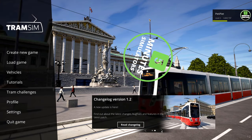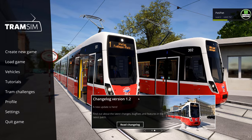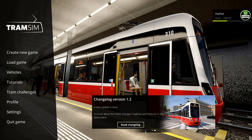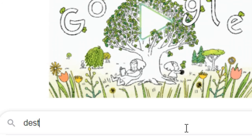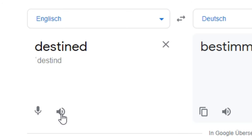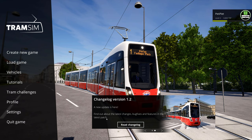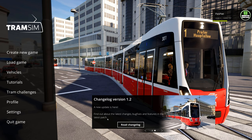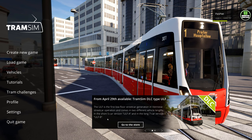Hello and welcome to 5ms. We are once again in TramSim, and a new update is here. This new update 1.2 brings a lot of new features which originally were destined or made for the Pro DLC, which has been cancelled now as the community didn't like the concept of a Pro DLC. So these features are now going to be in the base game, which is amazing.